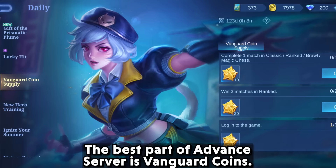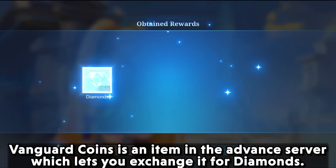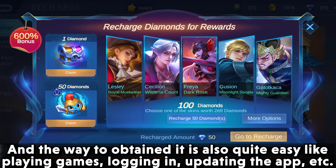The best part of the advanced server is Vanguard Coins. Vanguard Coins is an item in the advanced server which lets you exchange it for diamonds. The way to obtain it is also quite easy — like playing games, logging in, updating the app, etc.